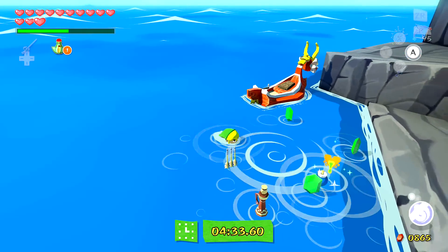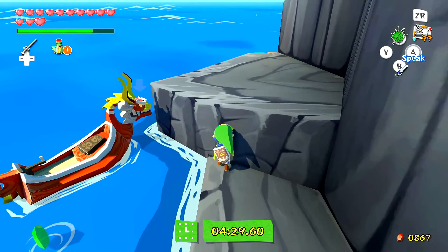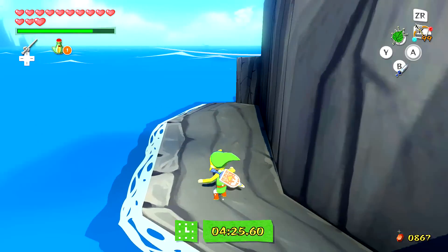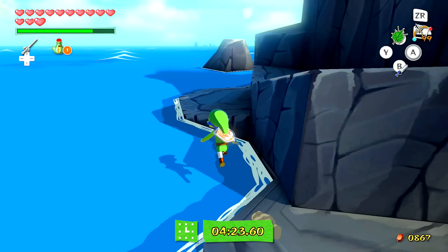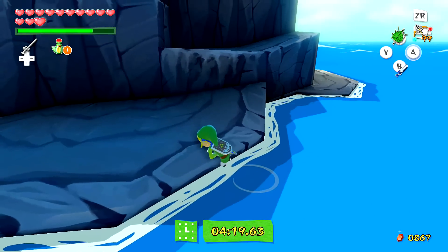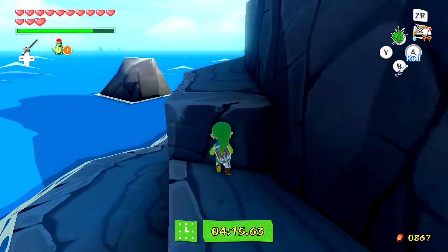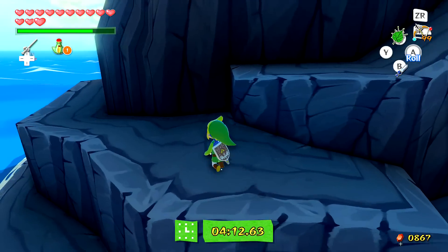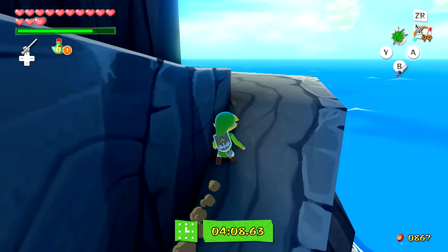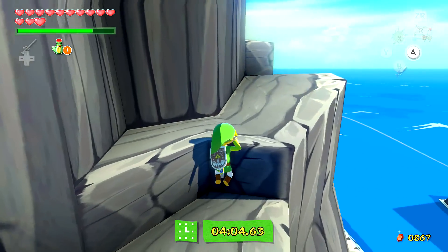I'm going to break this open and pick up whatever's good in here. We got a golden feather — and that bird is going to constantly drop golden feathers if you keep coming back here, so it's an easy way to farm them. You can use the Song of Passing and it will automatically respawn the bird if you play it while standing in the same area.